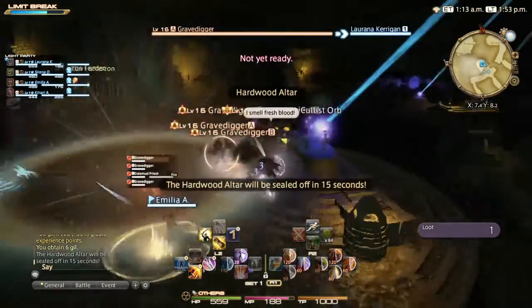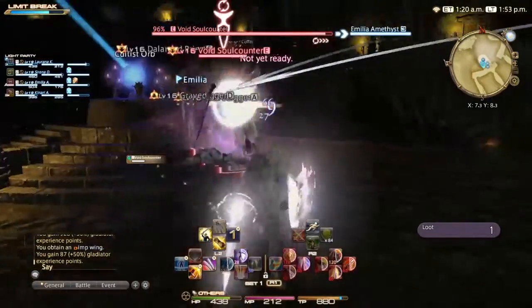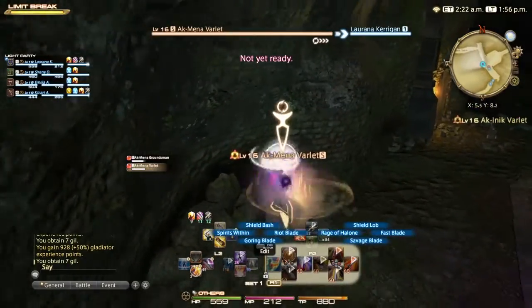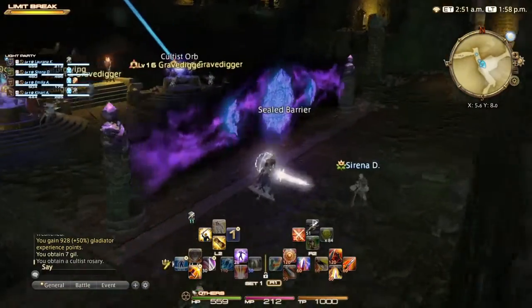You'll find another Priest-Imp combo just like last time. Fight off the enemies and slay the Void Soul Counter when it appears. As you approach the next area, you won't be able to pass the barrier, so keep going and kill the guards to grab the rosaries. This will allow you to unlock the barrier.